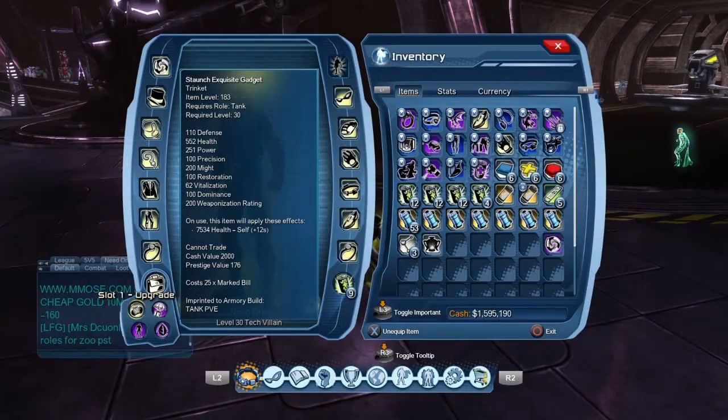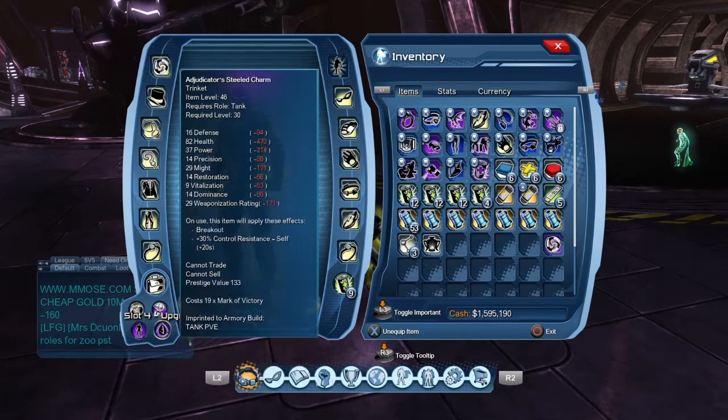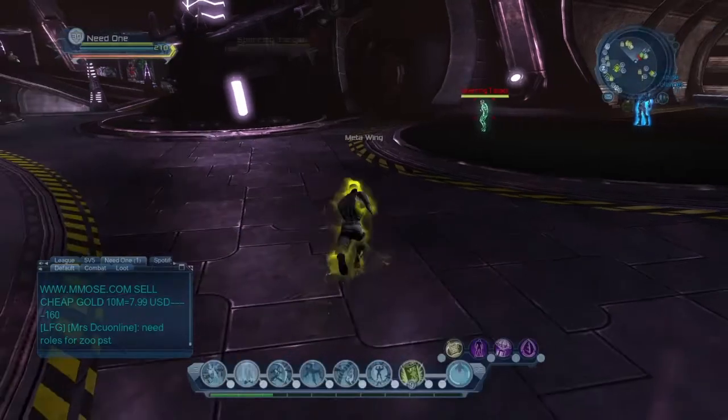Utility belt: I got the standard tank health buff trinket, Accomplice, supply drop, and then I got a breakout trinket.